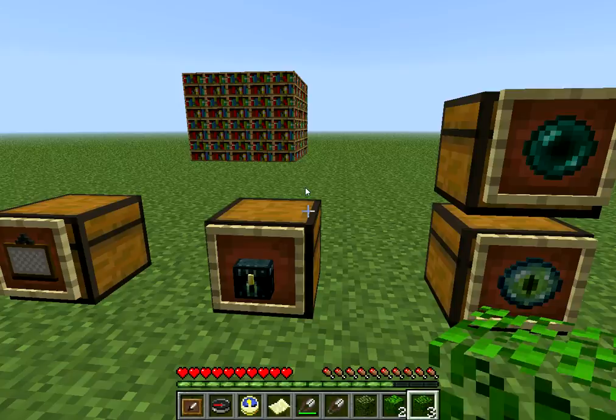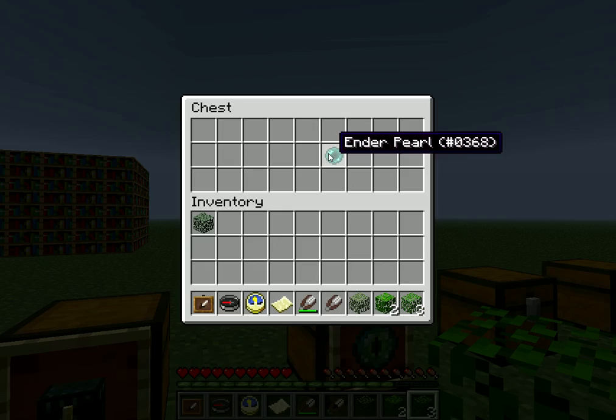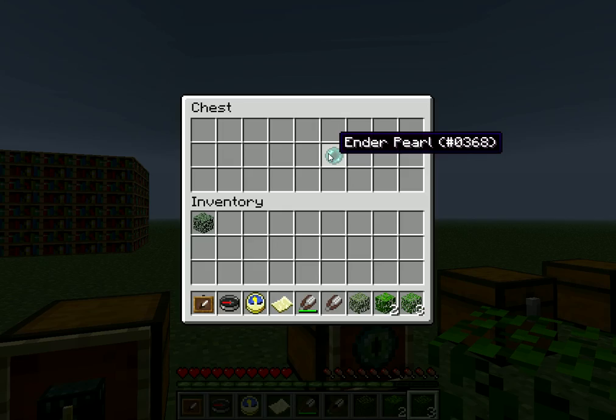Next is the ender chest, which is made by 8 obsidian in a square and 1 eye of ender. An eye of ender is made by 1 ender pearl and 1 blaze powder, and the ender pearl you get from killing an enderman.